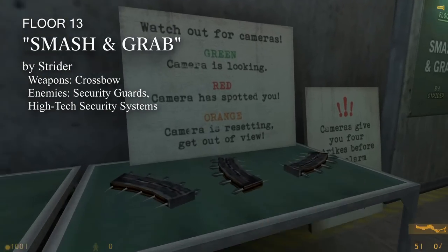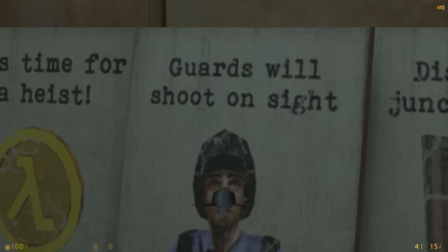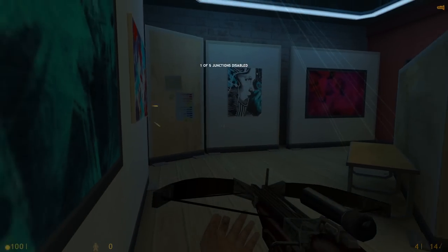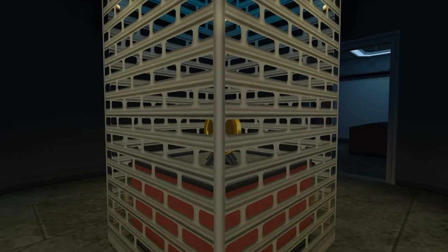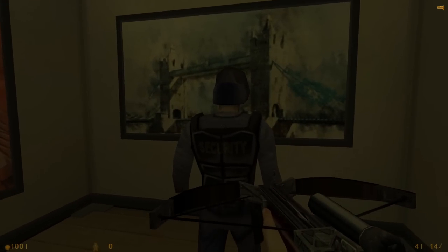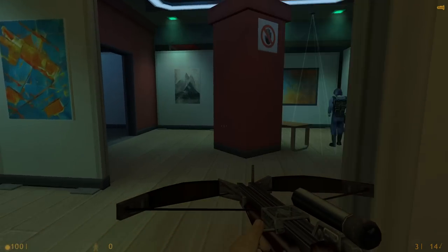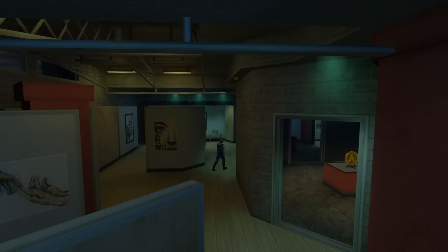Next up we have Smash and Grab, a map by Strider that goes for a stealth espionage angle. Our only weapon is the crossbow, and our enemies are not only the security guards spread around the area, but also cameras that will set off a deadly gas after seeing you four times. Your goal is to grab a priceless object, but along the way you'll have to smash five power junctions to make it there. Every bit of the map's gameplay is smooth, and definitely improves upon Strider's previous sneaking concepts seen in the first tower. The crossbow is a perfect weapon for dealing silent headshots, a detail that makes it feel even more like a covert operation. The map functions perfectly, looks nice, and has the important element of fun.